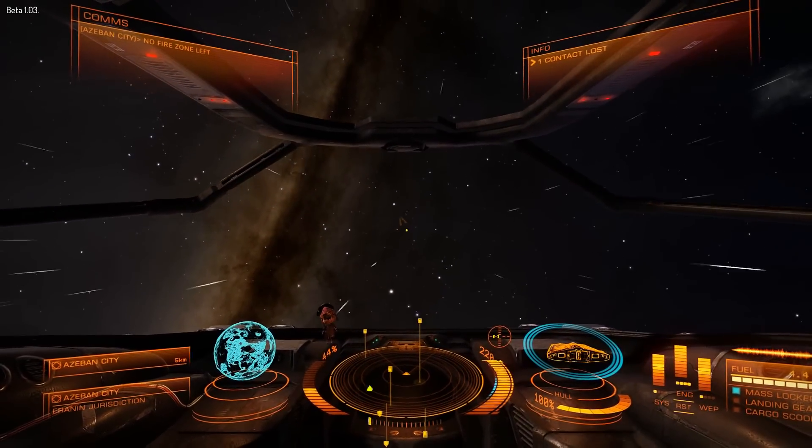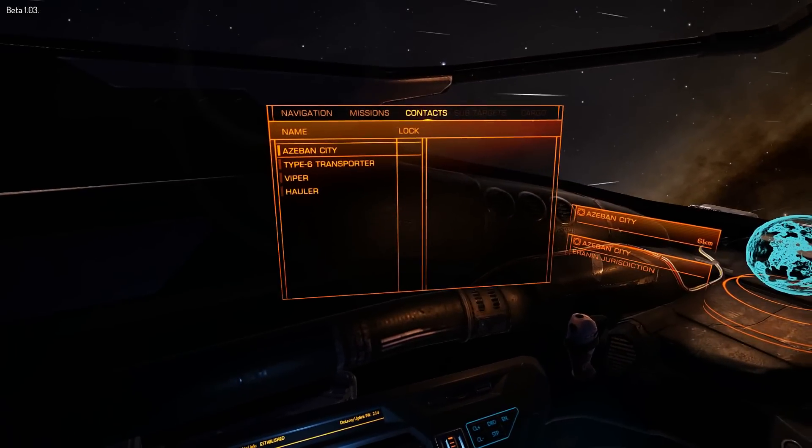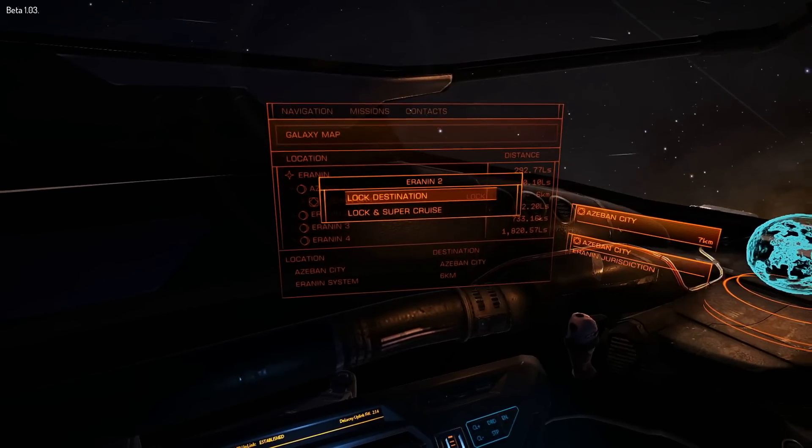So the first thing — this is the easiest way. You can get contracts and stuff which take you over to Alden and stuff, but I like this way the most because it's the most fun.